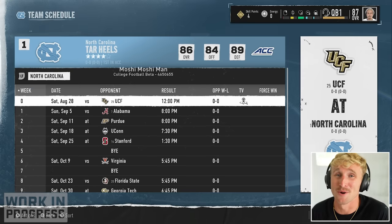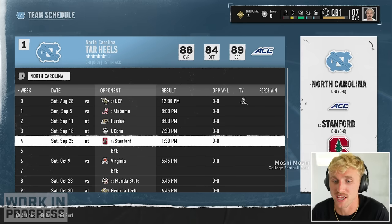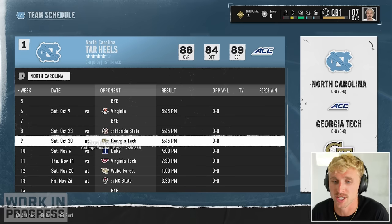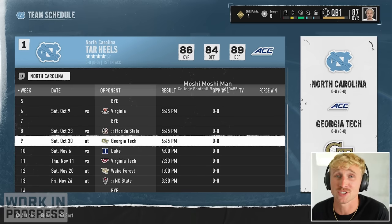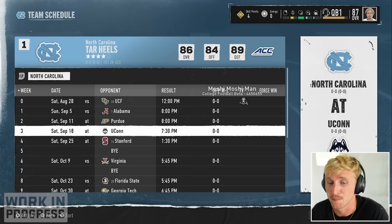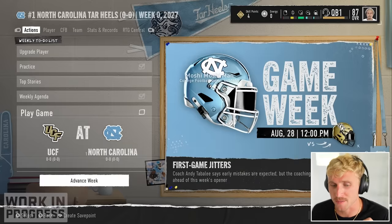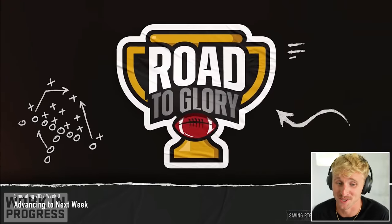This isn't the MAAC anymore though — we got a tough schedule. Our first game is against ranked UCF, then Alabama in week two. Then we got Purdue, UConn, and Stanford. A bye weekend, then Virginia, Florida State, Georgia Tech, Duke, Virginia Tech, Wake Forest, and NC State. The latter half of our schedule is significantly easier so we can close out the season strong, but out of the first five games I gotta win four. I'm gonna sim our first game against UCF and the first game I'm gonna step in on is against the Crimson Tide.